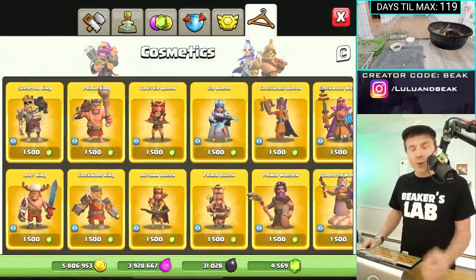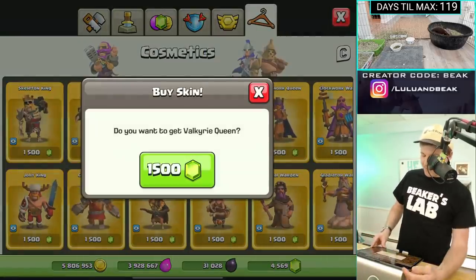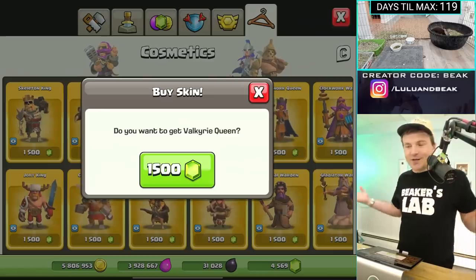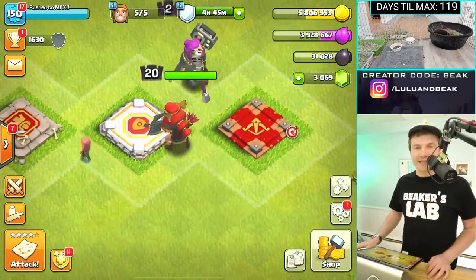What was the next one chronologically? Valkyrie Queen. Let's see what it says — custom model, custom textures. Let's get it. Valkyrie Queen. I'm trying to take a picture of every single one so I can make a collage at the end. I can't believe they have this screen — I've just never seen it before. Done.